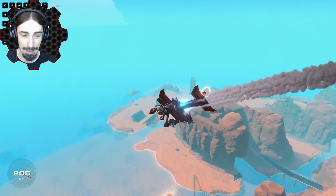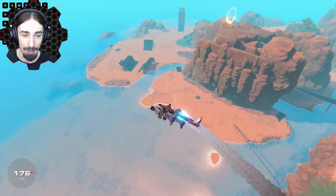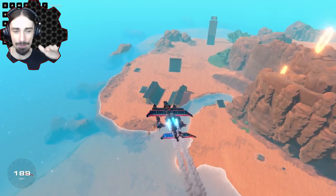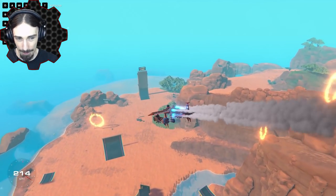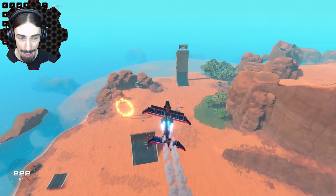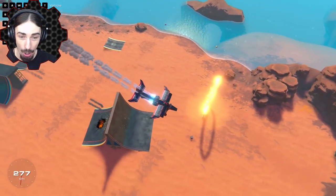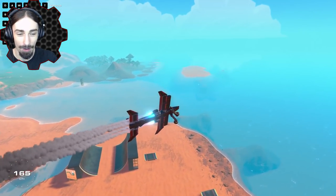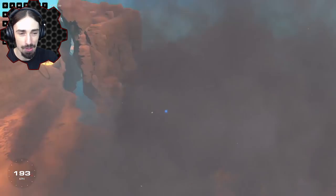Now when I press T, they should detach and then a half a second later - I changed it to a half a second - they should activate and go off on their own. All right, here we go. Three, two, one - detach! It totally worked! And they kind of went straight too. That was kind of amazing. I wish we could have smaller rockets.